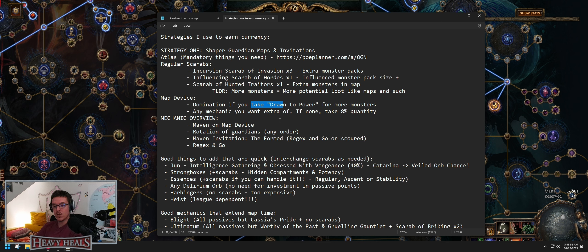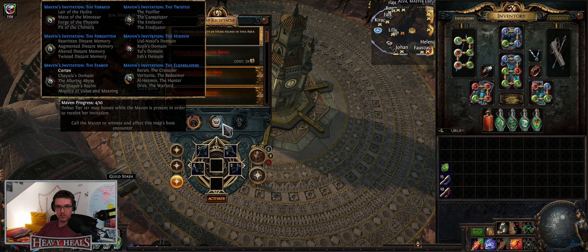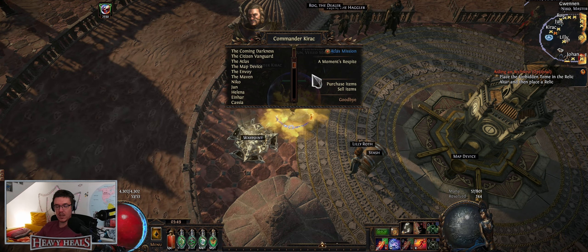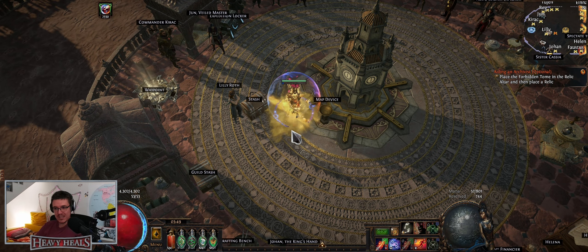With the domination notable 'Drone to Power,' shrines in your maps have a 50% chance to be guarded by an additional pack of monsters, and they are guarded by at least one magic pack — giving you even more monsters. If you want any other mechanics you can use those too. The overview: Maven on map device, rotation of guardians. Do all four guardians Mavened up.